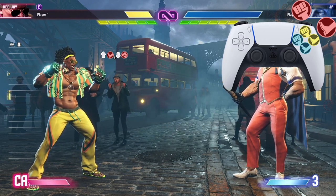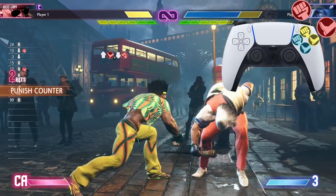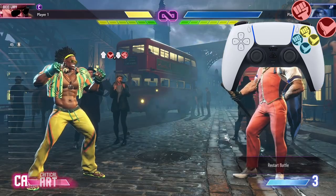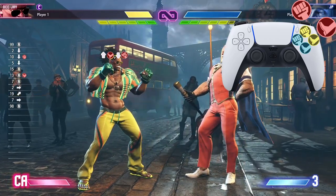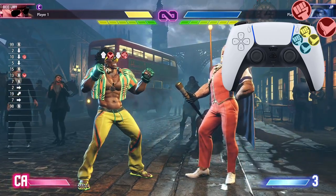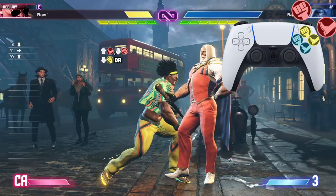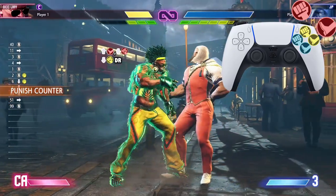We're starting off with the jump heavy kick into crouching heavy punch, and no, it does not have to be a punish counter for this combo to work — but the punish counter will give you more damage. After that crouching heavy punch, we're going into a crouching medium punch drive rush.